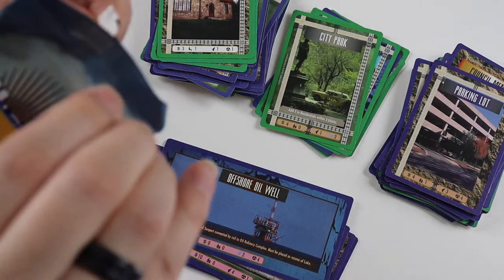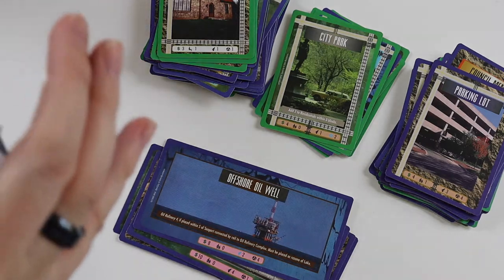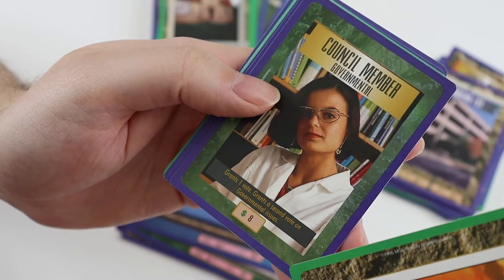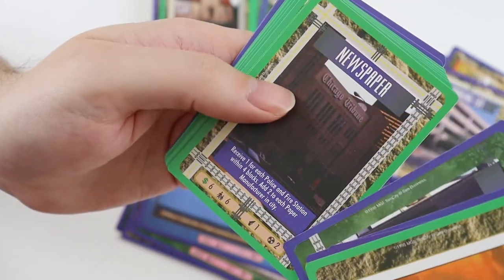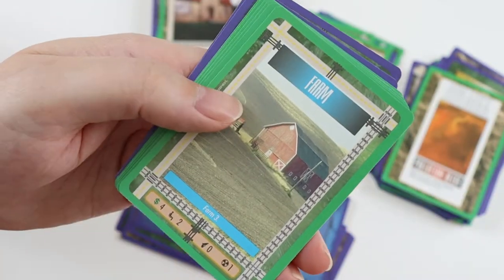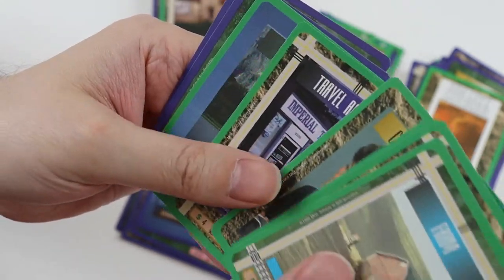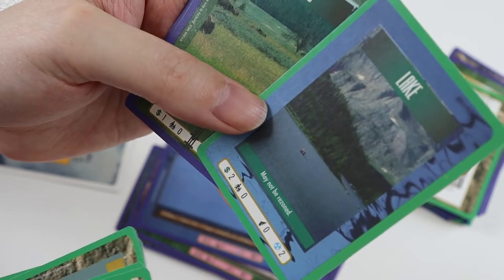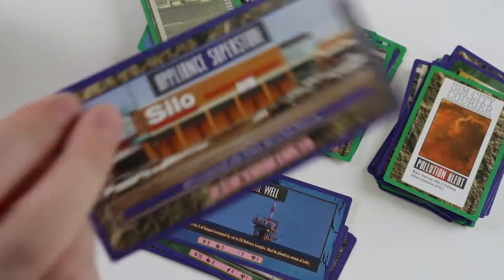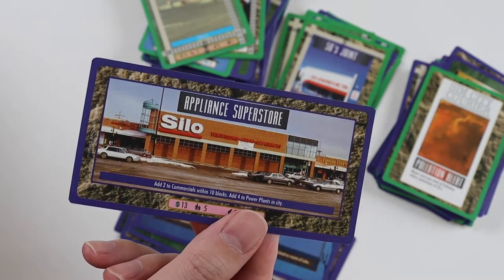Pack number seven. Uncommons: Pollution Alert, Council Member, Governmental, Warehouse, Florist, Newspaper. Rare card is 50s Joint - I've got that. Commons: Farm, 2124 Wiltshire Boulevard, Dormitory, Council Member, Travel Agency, Lake, another odd-looking lake that's not cut properly, Planes, and Mobile Home. Then we get a new one - I don't think I've got this, it doesn't look familiar: Appliance Superstore.